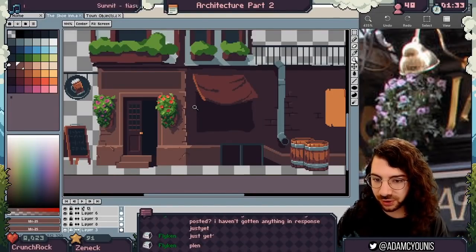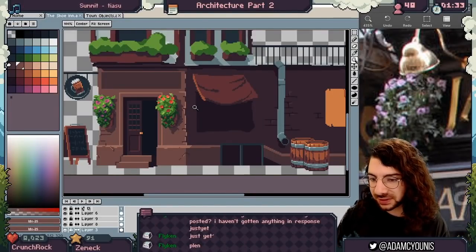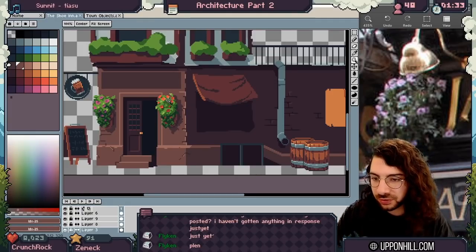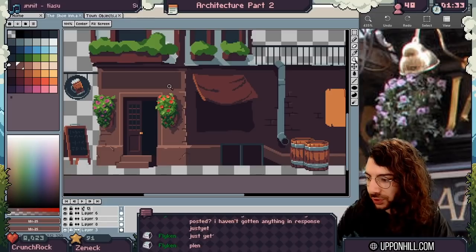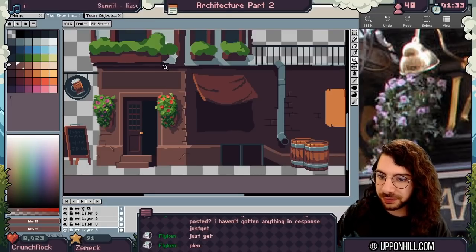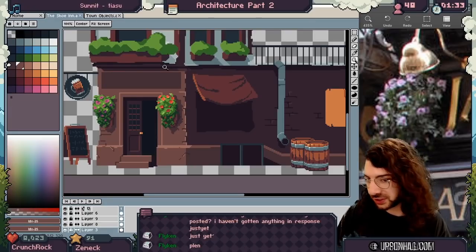Structural things like cracks appear over many years, but little things like growths, roots, and weeds growing are also very very common and don't take long to accumulate, so you can definitely hint at how well the place is being cared for with vegetation.